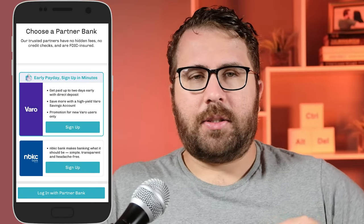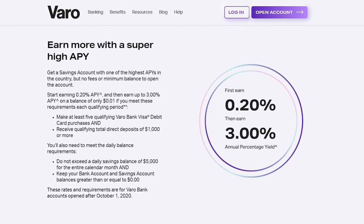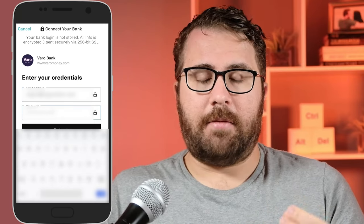Right now the only two banks Long Game is working with are Veribank and NBKC Bank — both legitimate banks, FDIC insured. I selected Veribank, kind of randomly. I liked that it said it has a high yield savings account. Looking at Veribank's website, the interest rate starts at 0.2% APY and you can earn up to 3% APY if you meet certain qualifications on a monthly basis. It took all of five minutes to set up on my phone. After I set up my Veribank account, I went back to Long Game and logged in with my Veribank credentials.